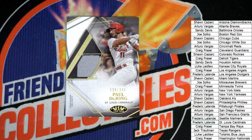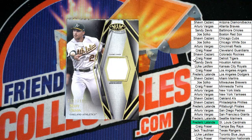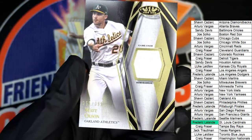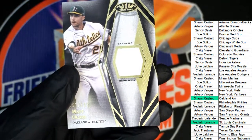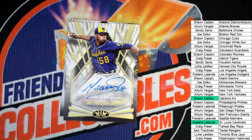Fred starts things off, man. Nice going, Fred! Next up in the break is an Oakland A's Game Used Relic — it's Matt Olsen.